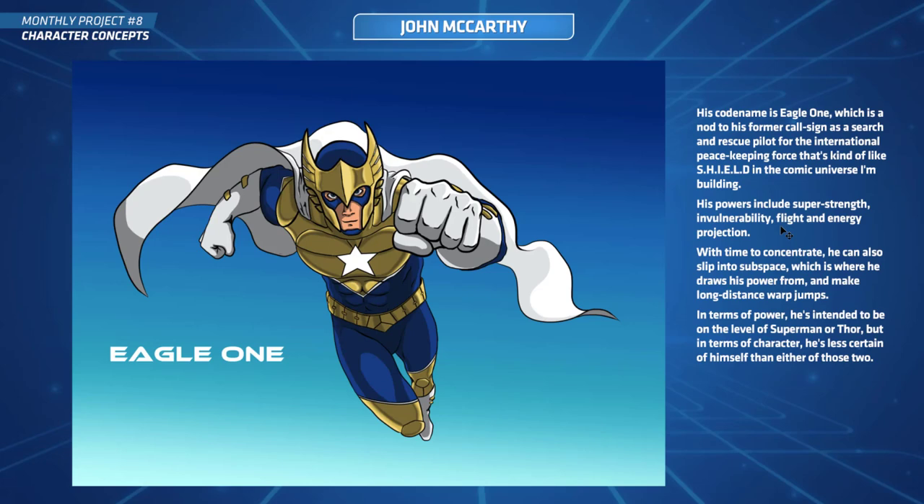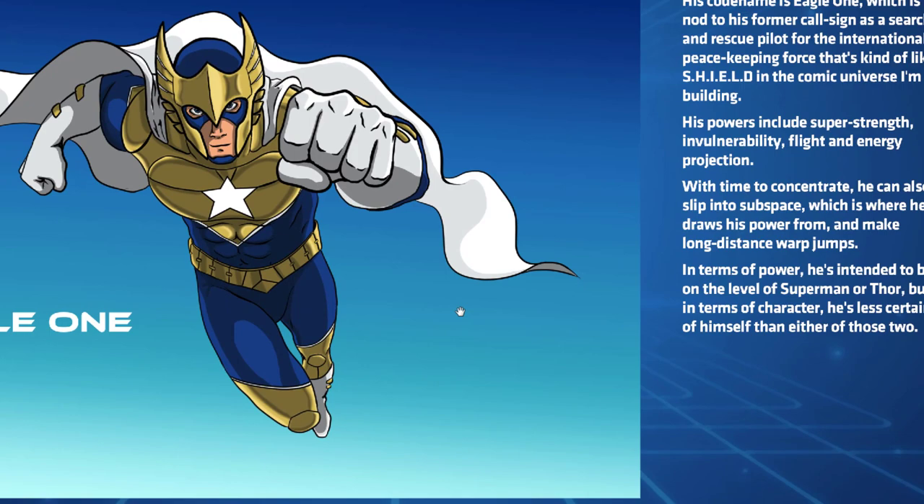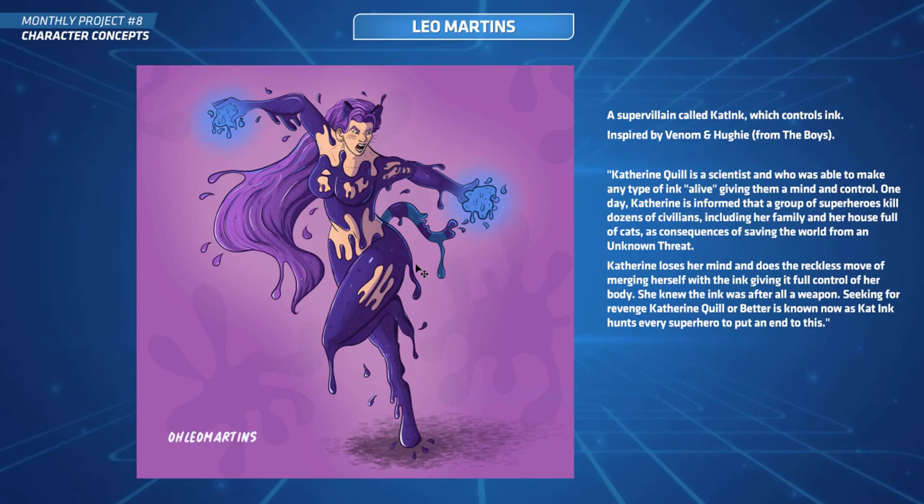Next up is John's submission — superhero Eagle One. Really cool design, great pose coming right at you. His powers include super strength, invulnerability, flight, and energy projection. He can also slip into subspace where he draws his power from, and can make long-distance warp jumps. Very cool thought process behind that. I like that helmet, nice work on the cape. Awesome stuff, thanks John.